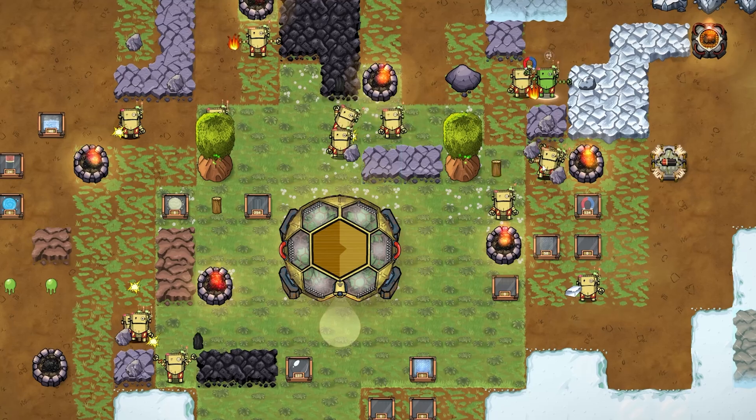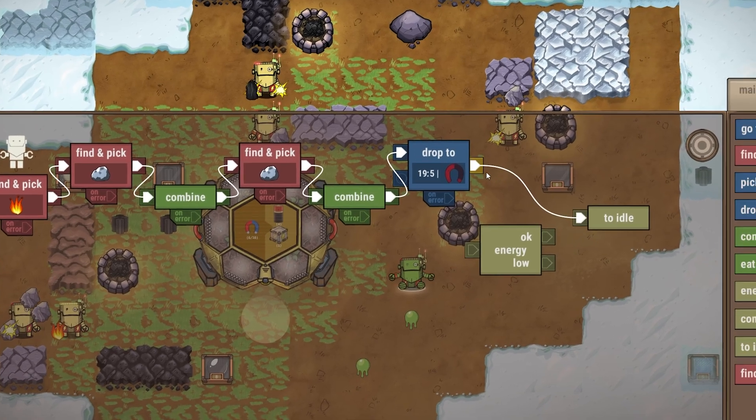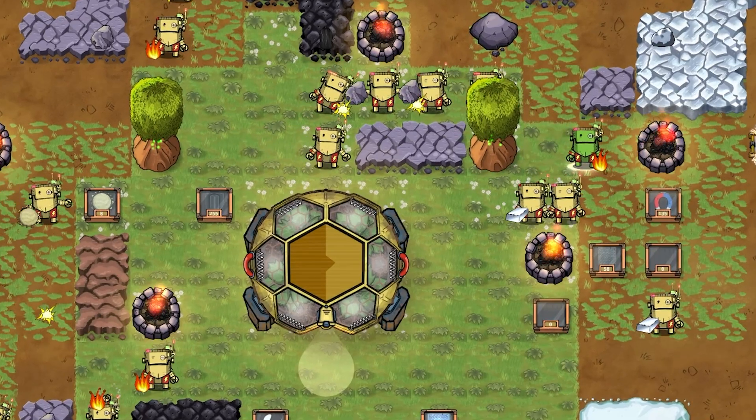Craftomation 101 is still under development, but you can play it today. Download the demo version on Steam and give it a try, so you can get ready for the eventual full release at some point later in the year. Now let's check some gameplay.